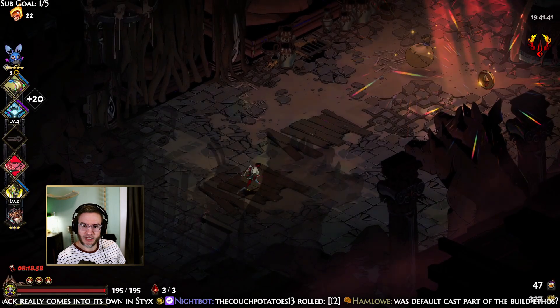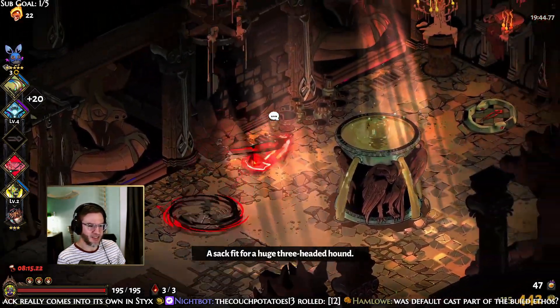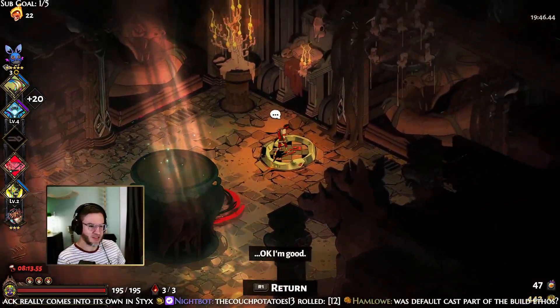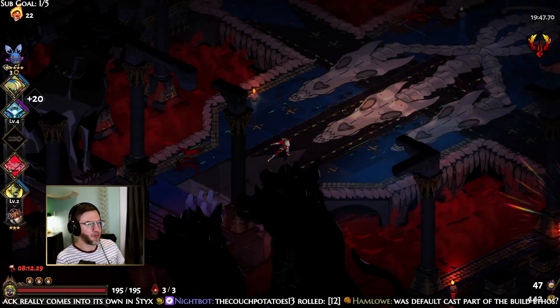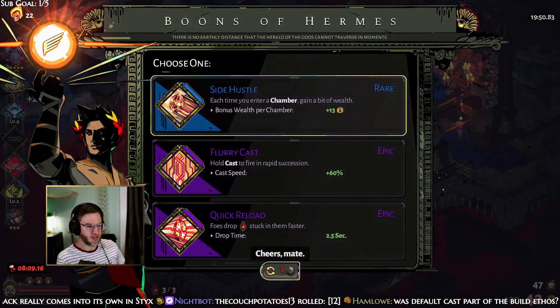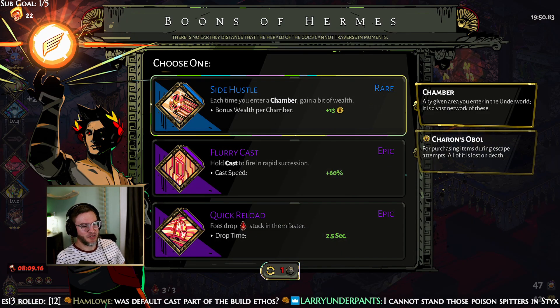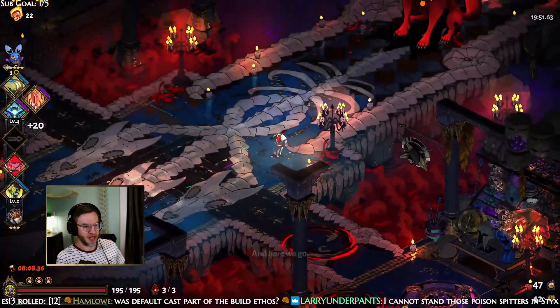The default cast wasn't really part of the build ethos — I just didn't find a cast that looked nice. We're going in here with full health at 22 heat. Side Hustle, you're funny — Game Quick Reload, you're funny. Epic Flurry Cast of course.